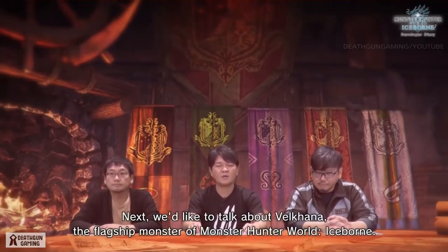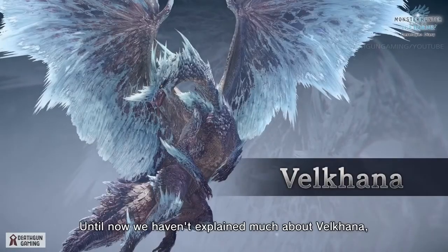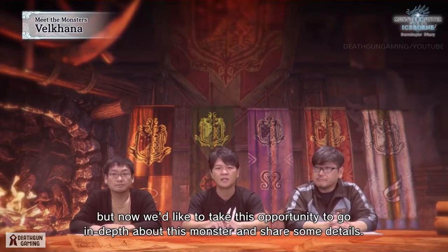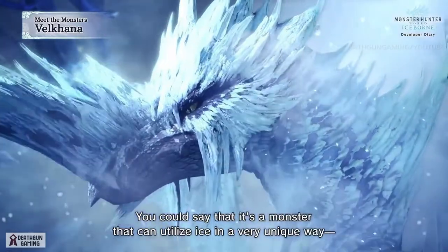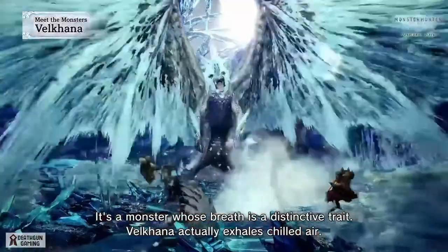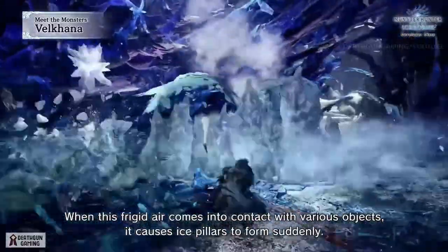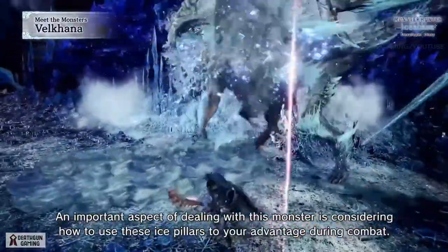Next, we'd like to talk about Velkhana, the flagship monster of Monster Hunter World Iceborne. Until now we haven't explained much, but we'd like to go in-depth and share some details. Velkhana commands the ice — it can utilize ice in a very unique way, and its breath is a distinctive trait. Velkhana actually exhales chilled air, and when this frigid air comes into contact with various objects, it causes ice pillars to form suddenly. An important aspect of dealing with this monster is figuring out how to use these ice pillars to your advantage during combat.